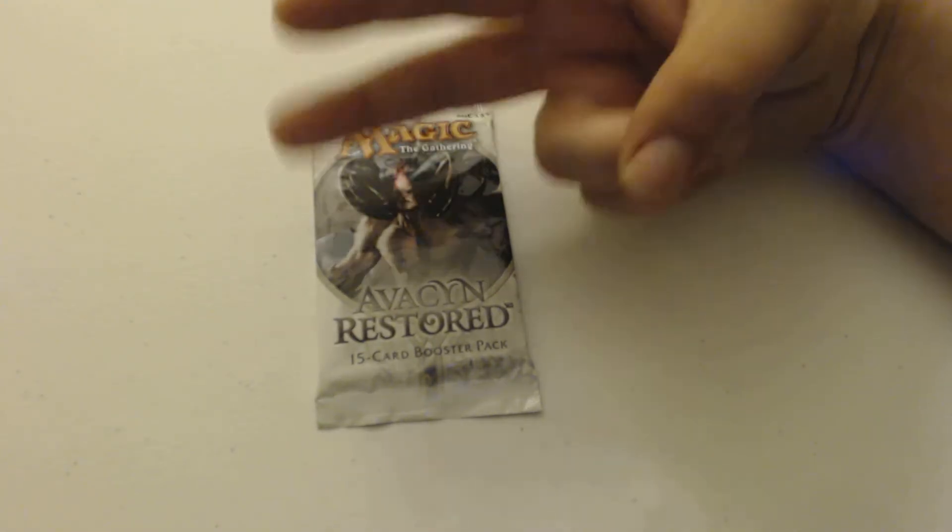And I got a foil Wandering Wolf — a two-drop, two/one wolf. Creatures with power less than Wandering Wolf's power can't block it. Kind of a confusing card — it'd be good in a big multiplayer game where people just want to shake things up. Anyway, thanks for watching. I don't know why I sounded like Sean Connery, but why wouldn't I?